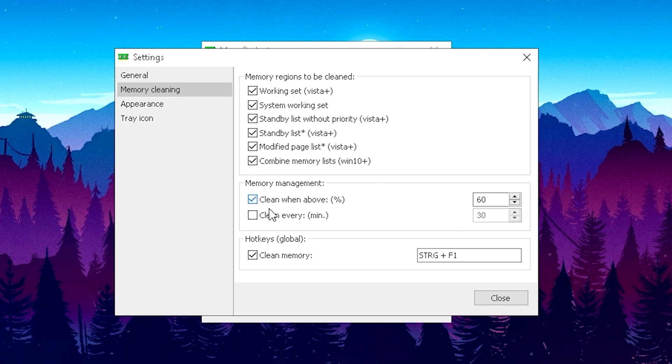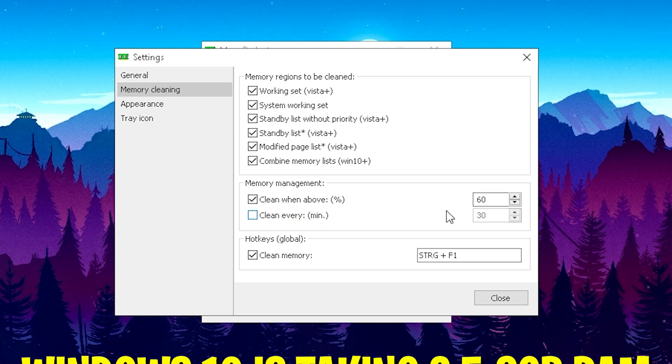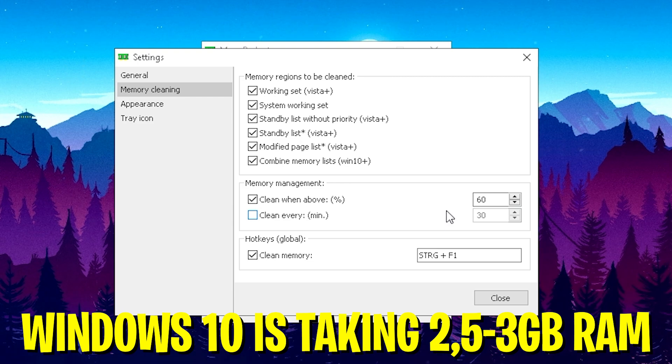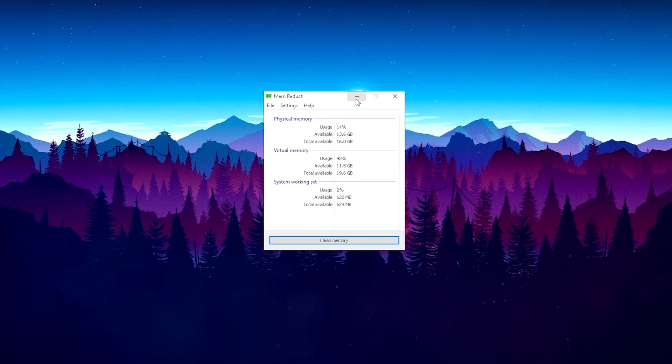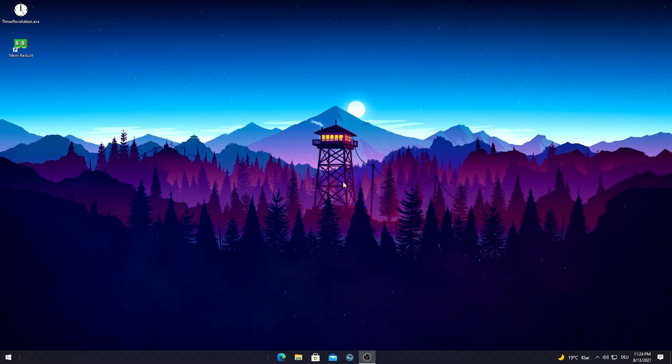You can also set it to clean every 15 minutes if you really want to take advantage of this, but I've heard from a few people that setting it too frequently may cause lag and stutter while playing. So test it out for yourself. Definitely keep 'Clean when above 60%' since Windows already takes up 2.5 to 3 gigs of RAM. Copy all my settings: memory cleaning, working set, system working set, standby list, standby list small, modify page list, and combine memory list. Check all of these, put in 60, and leave it running in the background while playing — you should get more FPS.